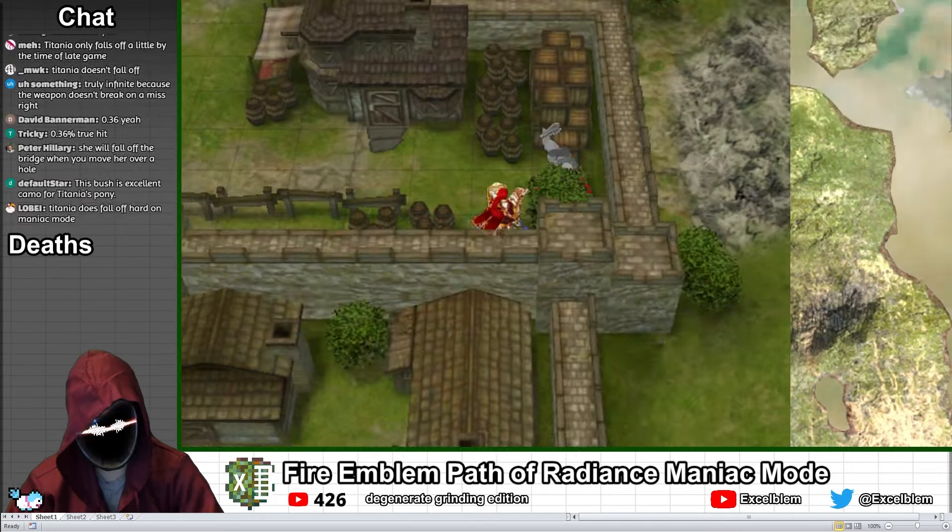As I continue to dodge grind for several hundred turns, the bandit's hit rate actually fluctuates slightly. This is because of a strange mechanic in Path of Radiance called Biorhythm, where every unit's hit and avoid can vary slightly between plus 10 and minus 10 of their baseline. As Titania levels up, she gains enough avoid to consistently dodge hand axes, even when her and the bandit's biorhythms are unfavorable.